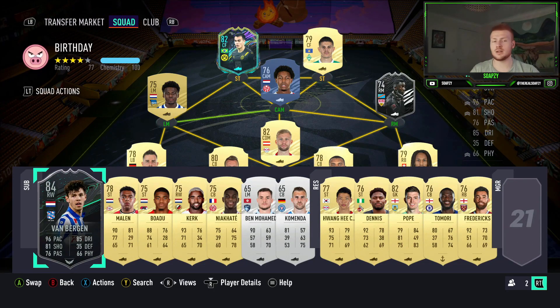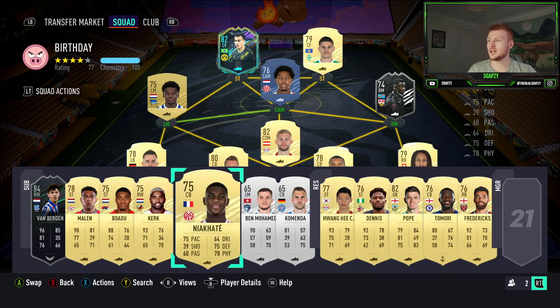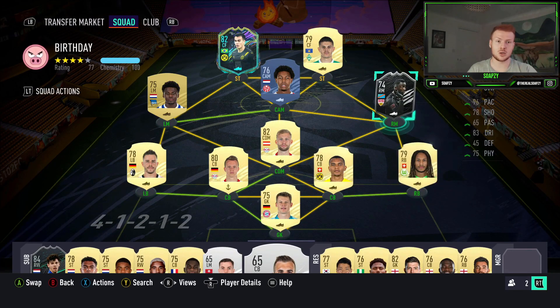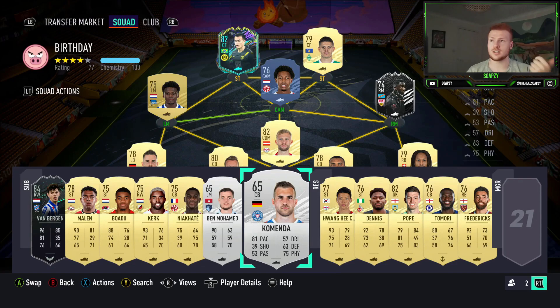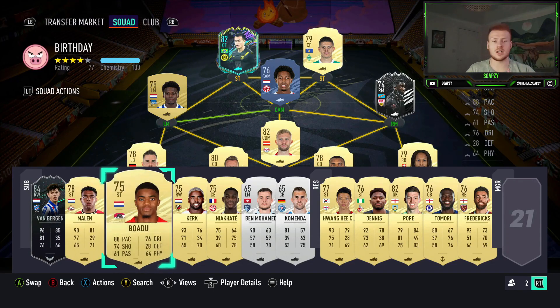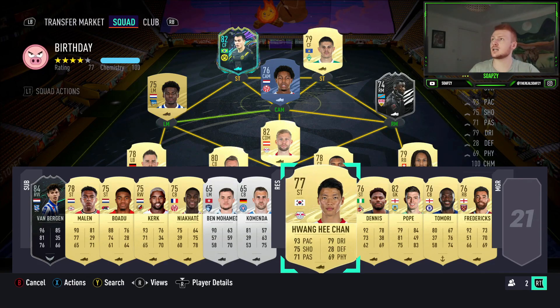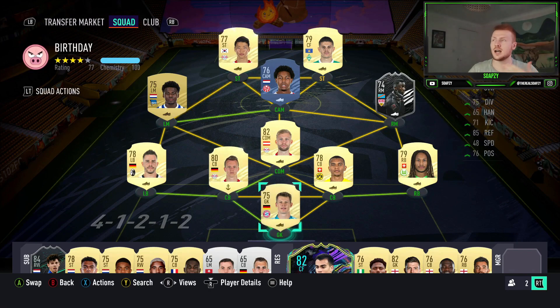On the bench we've got Mitchell Van Bergen, Donjel Malen, Boadu, and Kirk. Niyakate is just there as another 75 rated placeholder, and two silvers to keep the rating down since we've got Waman Gatuka in the team who is mental on the right hand side. The idea is to start with mainly Bundesliga with two Dutch players, then bring on Van Bergen, Malen, or Boadu to get the Dutch goals done. He-Chan is another option if you didn't keep Reiner, and you can upgrade other positions — Leon Bailey at left mid is perfectly fine too.